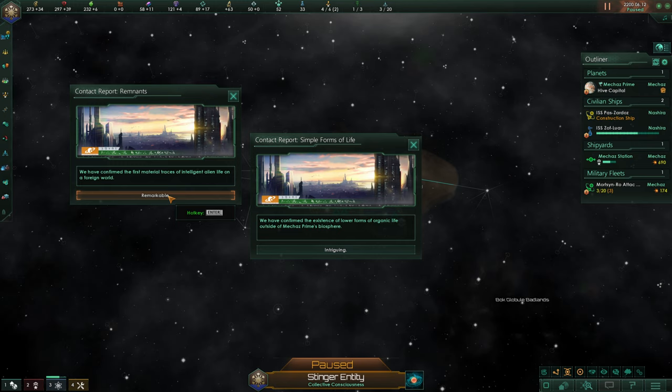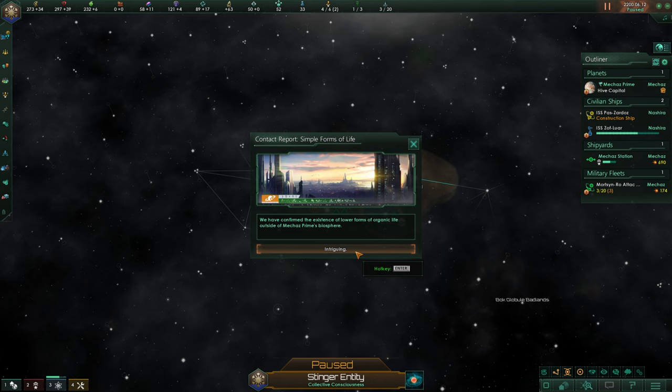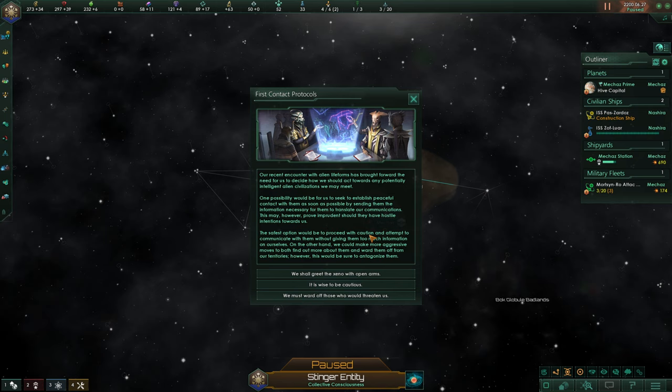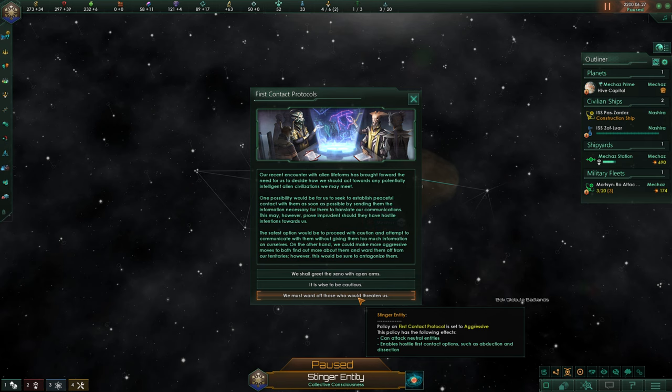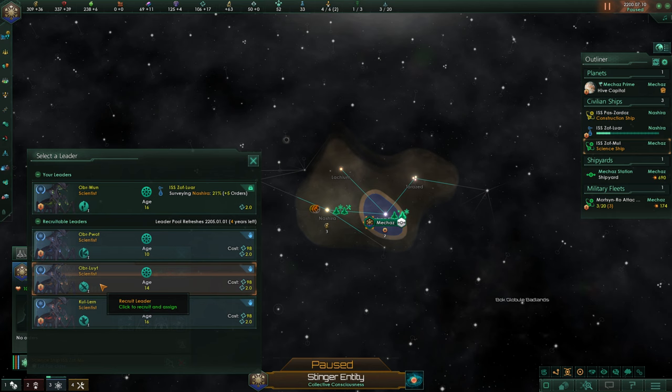We're going to need a second survey ship, of course. We've confirmed the first material traces of intelligent alien life on a foreign world, and confirmed the existence of lower forms of organic life outside of Mecha's Prime's biosphere. Our recent encounter with alien lifeforms has brought forward the need to decide how we should react toward any potentially intelligent alien civilizations we may meet. We're going to ward off those who would threaten us, absolutely.